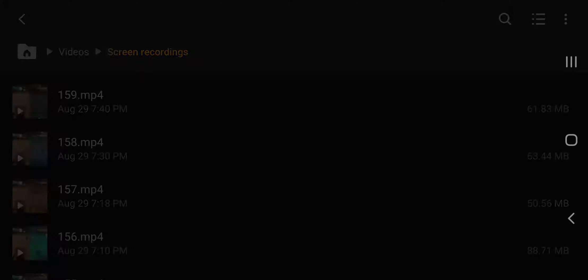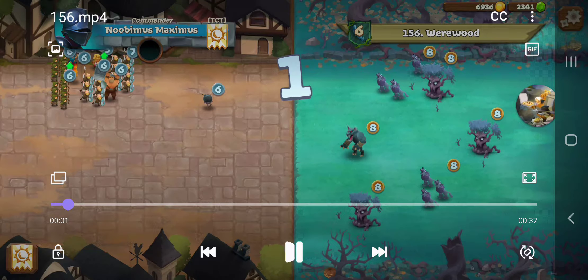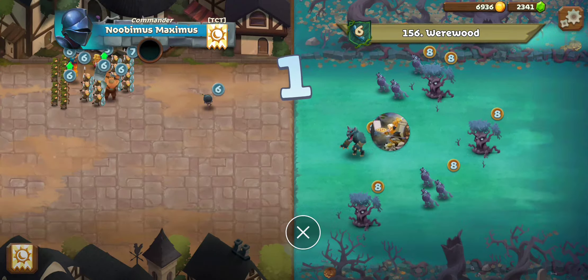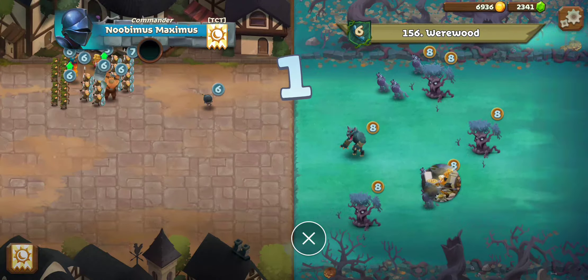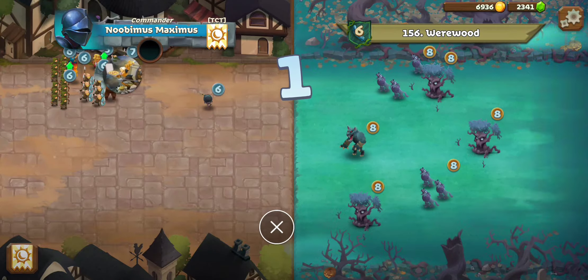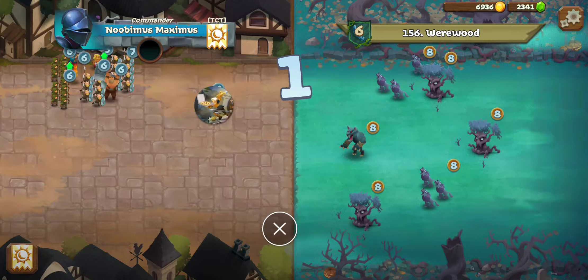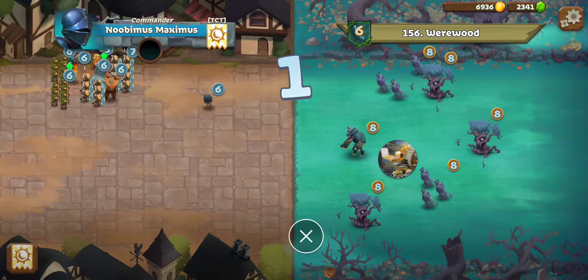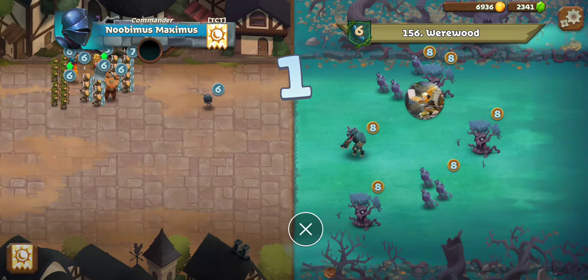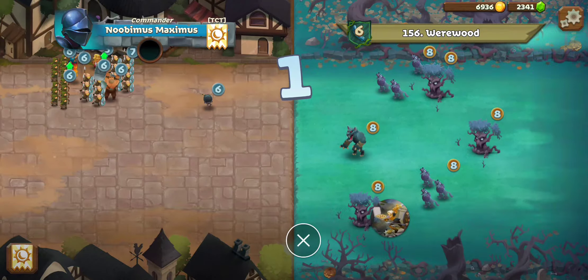Battle 156. This one we have Weirwood. So we have an Untamed Beast, some Direwolves, and then three Ancient Trees. The Ancient Trees would shred any small units within range. To counter that, I've started way back here — that's going to force all the melee units to run all the way over, taking all three of those trees out of the equation.